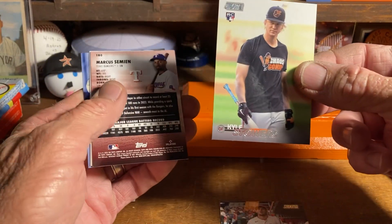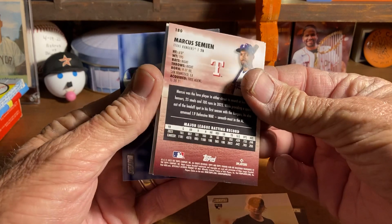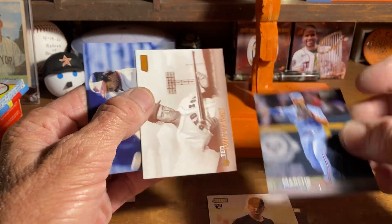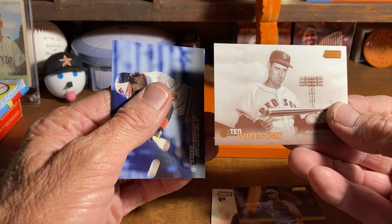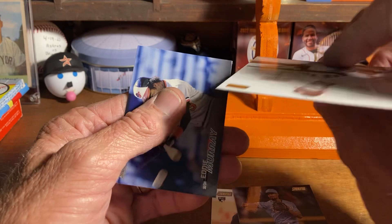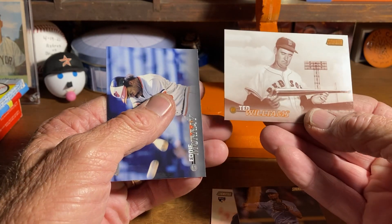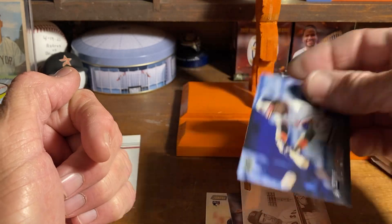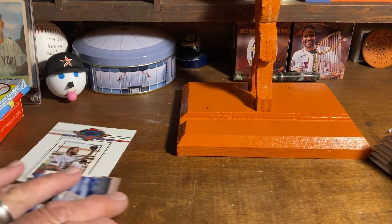Pack one cards: Mike Trout, Kyle Stowers rookie card, Marcus Simeon, Ted Williams — not sure, black and white — and Eddie Murray. All right, pack number two.